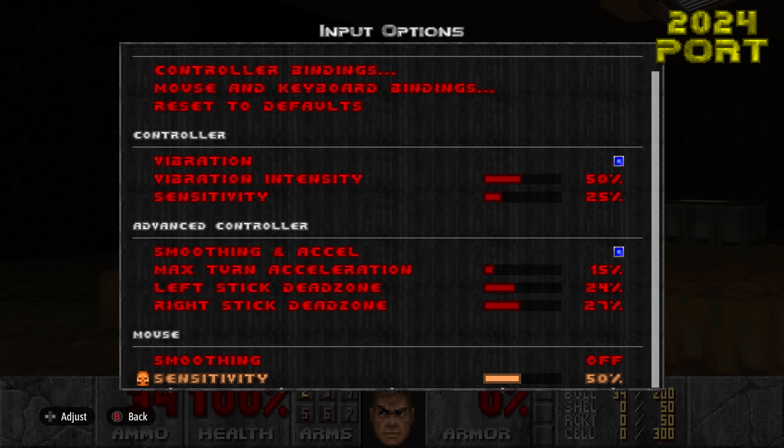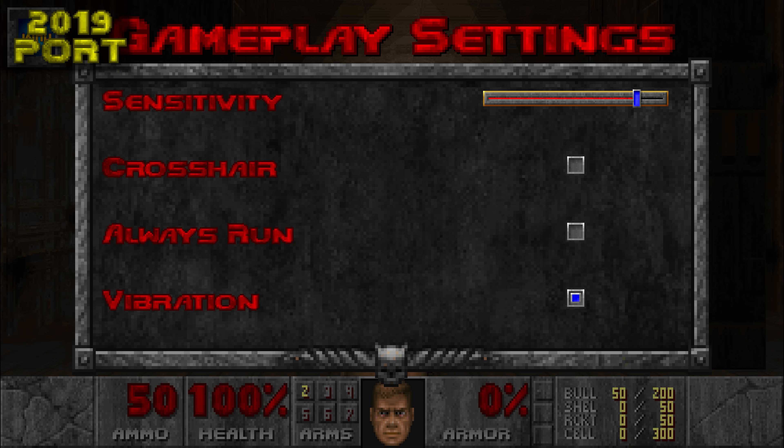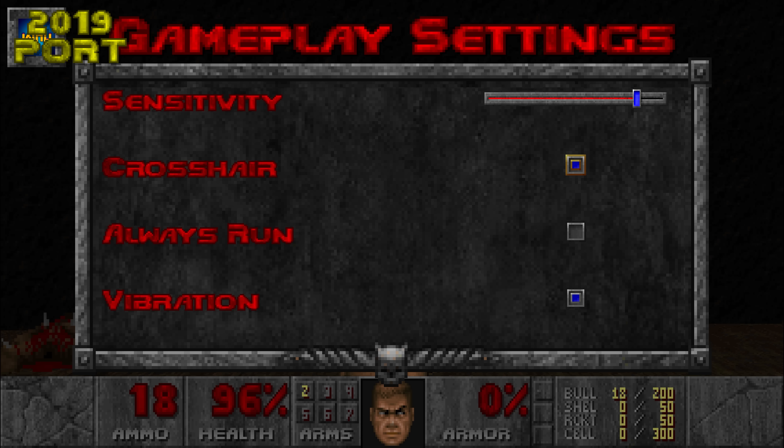The PC input settings appear to be identical to the console settings this time around, with the exception of the first controller being a PC specific setting. The gameplay options wasn't as bad as the controls menu. The PC version even had gyro support for the DualShock 4 controller. It too has had a considerable upgrade in options. Gyroscopic gaming is also supported on Switch, PlayStation 4, PlayStation 5, and PC. Another great addition is that the crosshair is now customizable, whereas before you could only toggle it on or off in the older port.